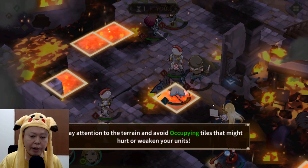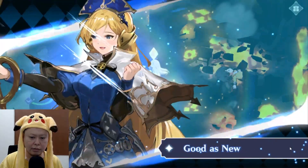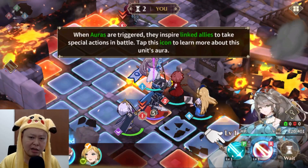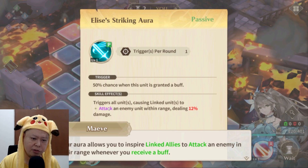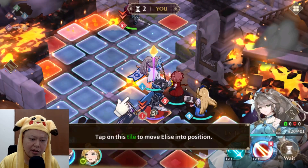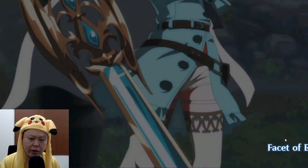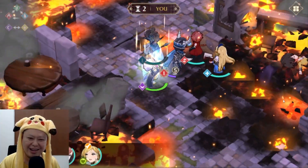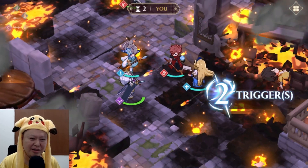Pay attention to the terrain and avoid occupying tiles that might hurt or weaken your units. When auras are triggered, they inspire linked allies to take special action in battle. There's a 50% chance when this unit is granted a buff to trigger a skill effect, causing linked units to attack an enemy within range dealing 12% damage. Let's use the active skill on the boss — cool animation! This animation is actually one of the things I really like about this game.